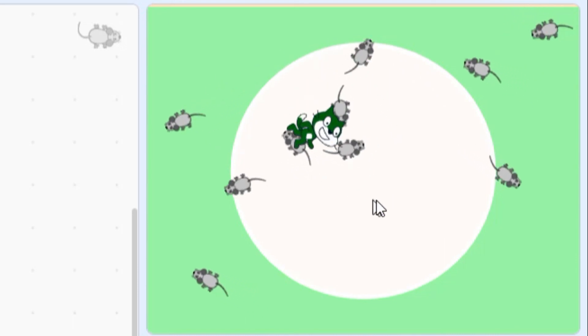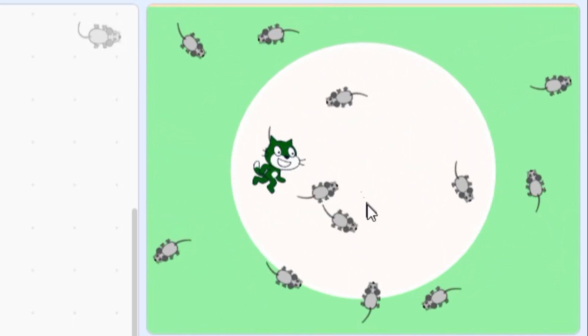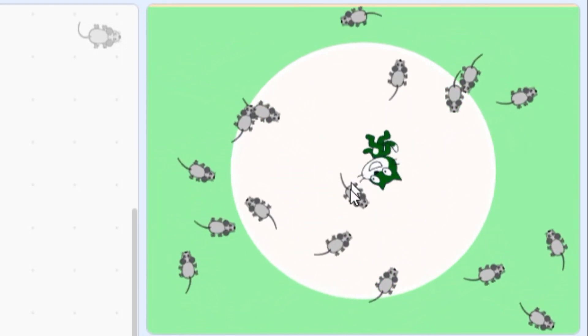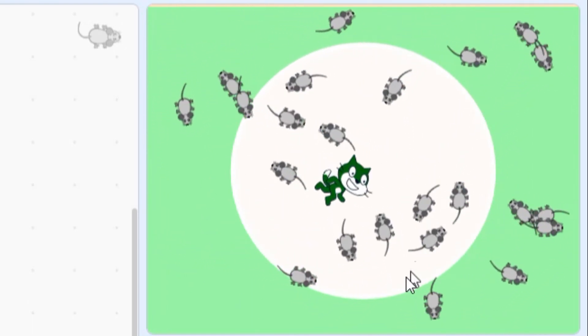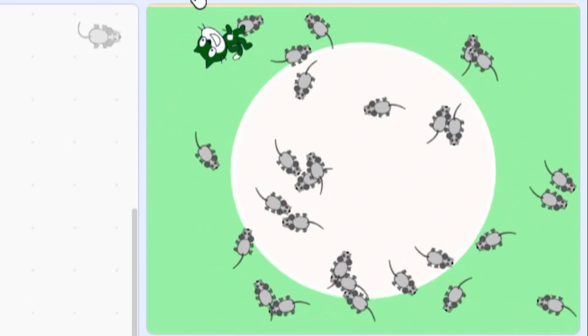It's still not much of a game though. Everybody's moving around but it's like the cat and the mice are in different universes — they can't see each other and nothing I do with my cat has any effect on the mice. To make this a game we need to start eating mice, and that's what we're going to be coding next.